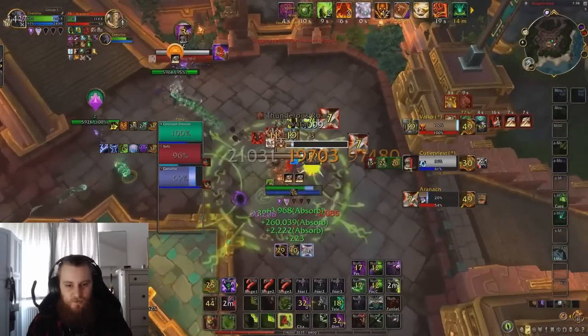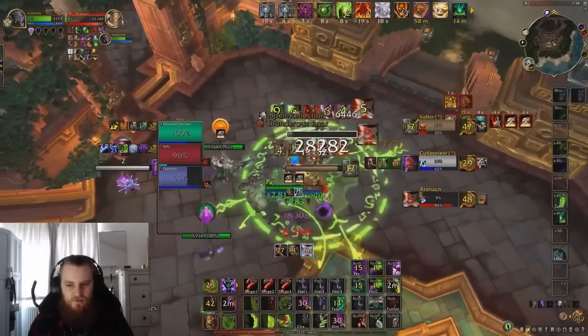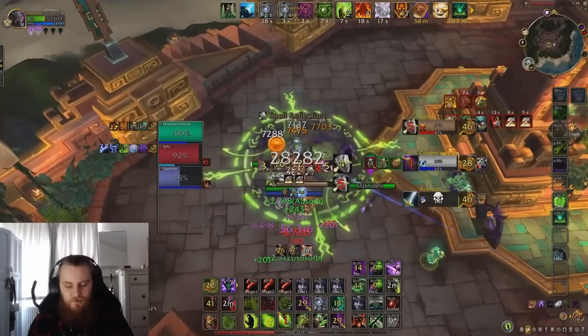He gets into a War Stomp and procs a Bane, and it looks like he might actually be able to kill here if he uses his Shadow Burns. The Shadow Burns come in and he scores a kill on the Warrior — very good kiting this game. However, try to be more aware of when you have those instant Incinerate procs, and really need to make sure that we get those Immolates up when they don't have Pummel available.